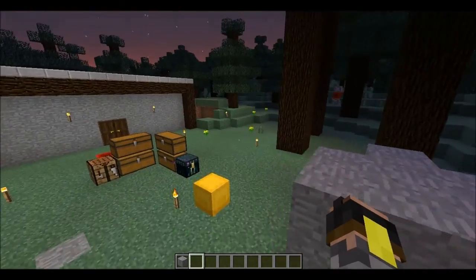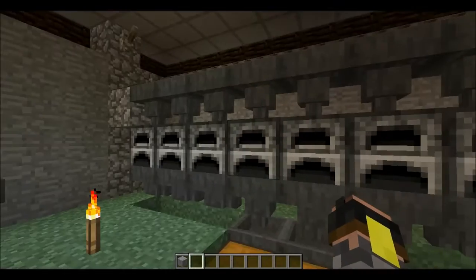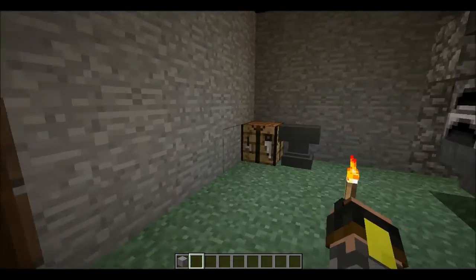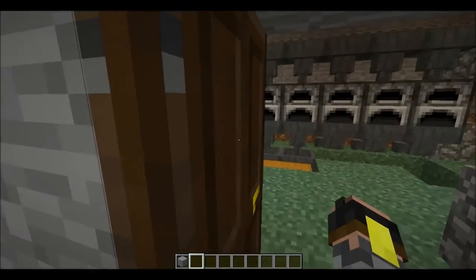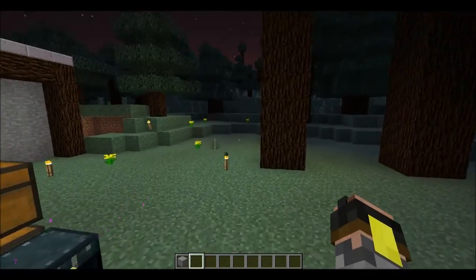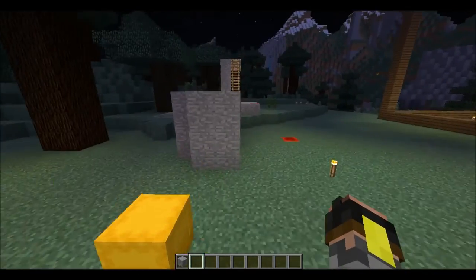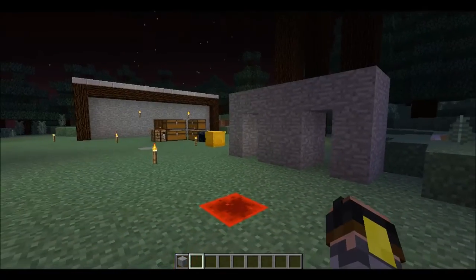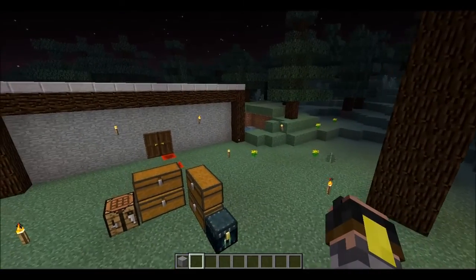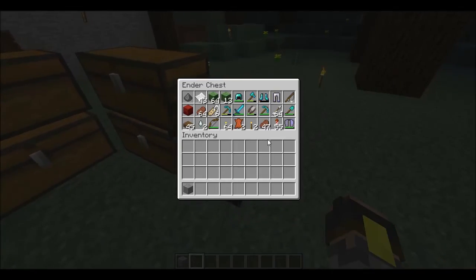We set up these two hiding holes to kind of hide and protect the villagers up there. Except one didn't want to go in here so he was trapped inside of this building. I don't intend to build anything else right now - I'm probably gonna build a little shack for the world download, so if you do decide to download this world you will have access to food and all of my equipment.